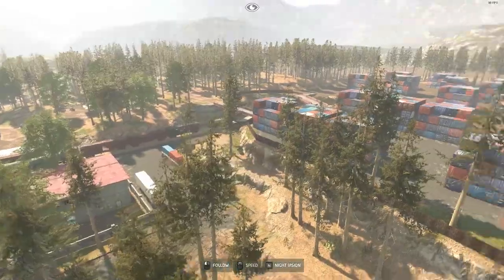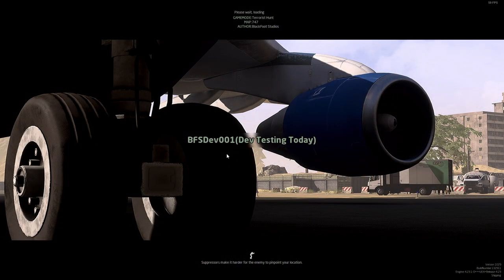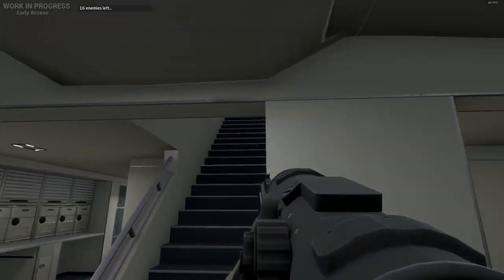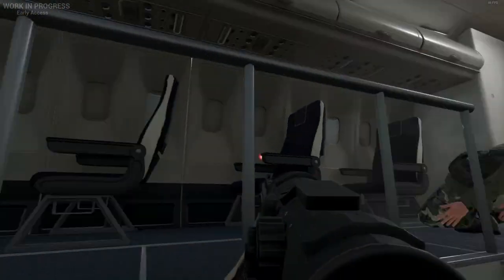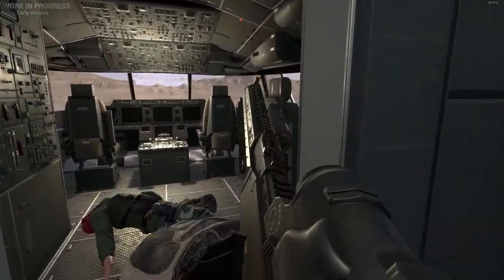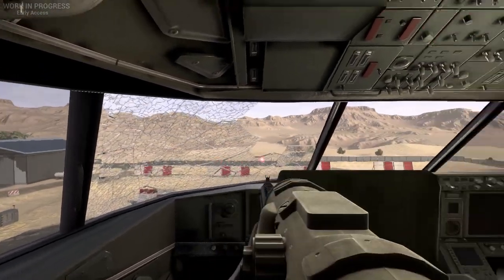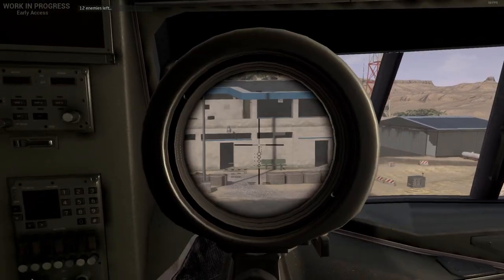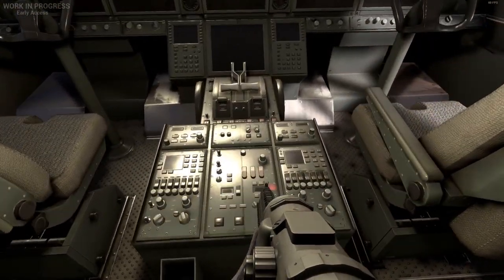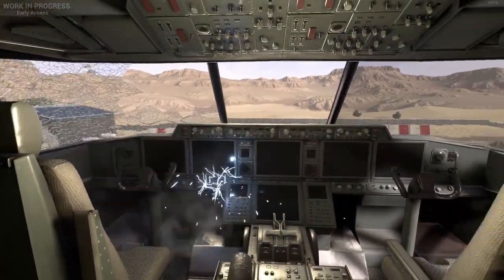Eventually Ground Branch is going to start working more on its multiplayer, and this is a good transition into the next map, which is 747. The biggest change is that they added a new level to the plane itself — they added the cockpit. Going in there, it looks really nice. I tried blasting the glass and I like how it actually fell down like real glass — before it would just kind of stay there. The cockpit looks great. You could imagine having a hostage up there for PvP. It's a nice little touch they put there.